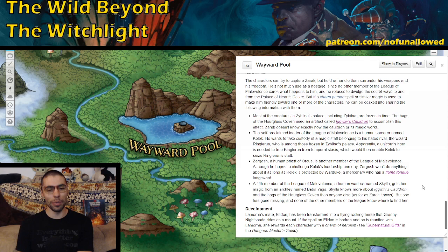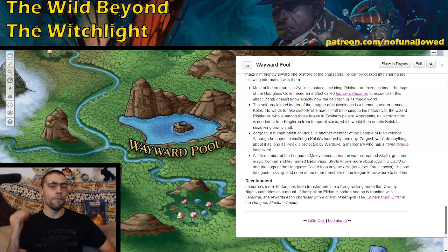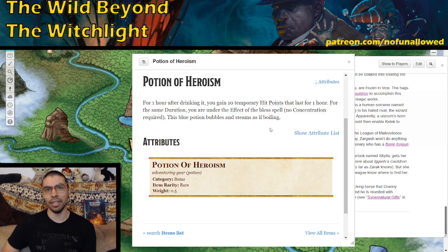Right at the bottom of the Wayward Pool section, we get important development: Lamorna's mate Eladon has been transformed into the flying rock horse that Granny Nightshade rides as a mount. If the spell on Eladon is broken and he is reunited with Lamorna, she rewards each character with a charm of heroism — essentially 10 temporary HP and the effect of Bless for an hour with no concentration required. Very powerful stuff.